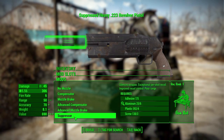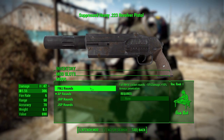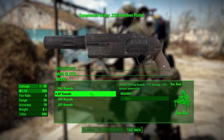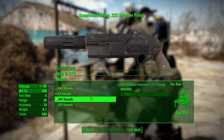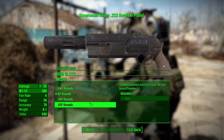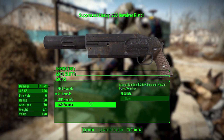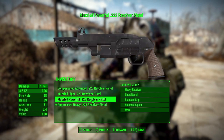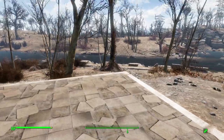And finally, we have the different rounds: full metal jacket rounds which decrease damage but increase armor penetration, AP armor-piercing rounds which decrease damage but greatly increase armor penetration, jacketed hollow points which greatly increase damage, and jacketed soft point rounds which have no stat bonuses or penalties — they're sort of the standard rounds. Those are all the different modifications we can make, and I really do love what all you can do with this gun.